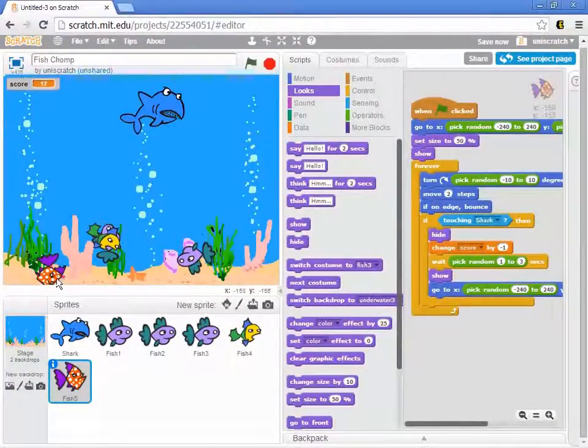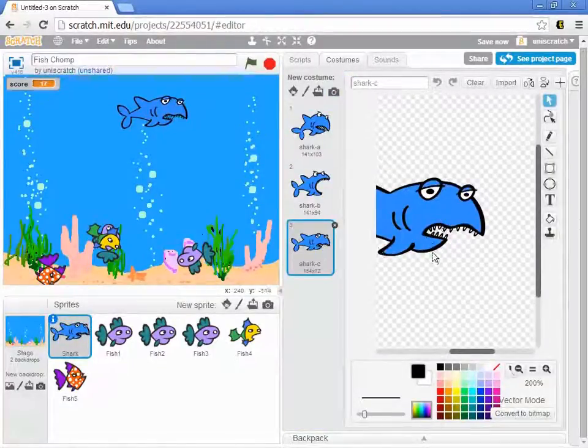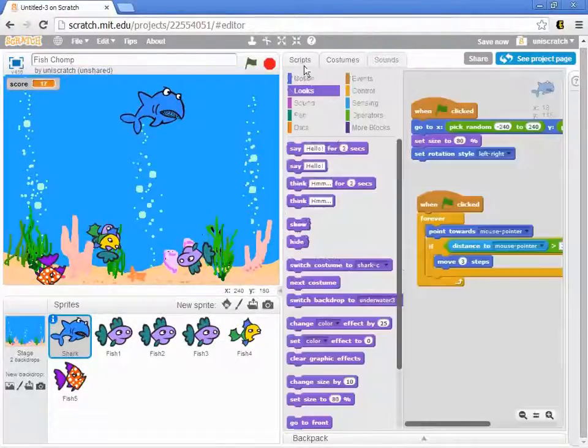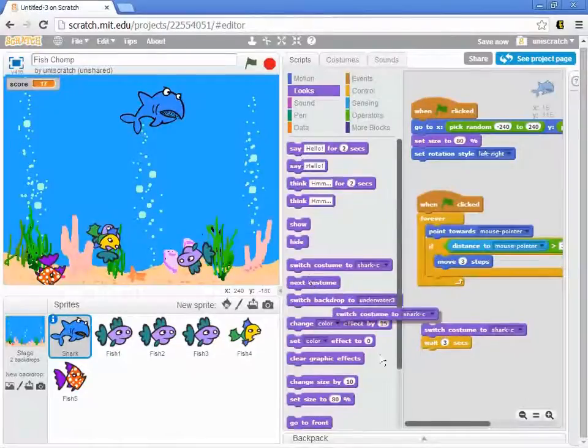Let's have it so that when I catch the poison fish, my shark actually gets sick and we see that he ate poison. This turns out to be really easy to do because in the shark's costume set, one of the costumes is a grumpy, sick-looking shark. So let's go back to the script. We want to change his costume to the sick shark for a little bit — let's say three seconds — and then change him back to the healthy shark again.